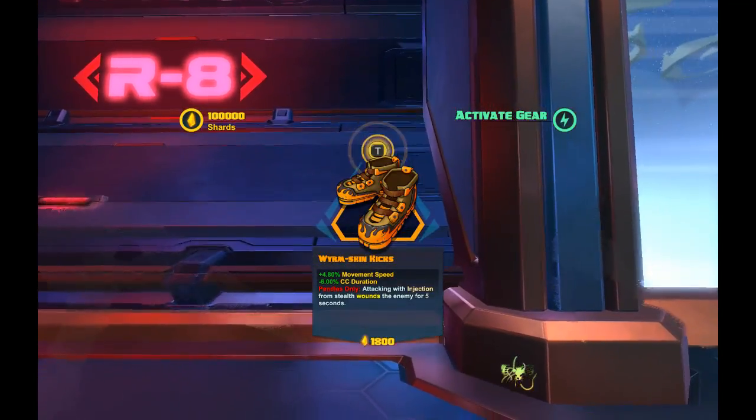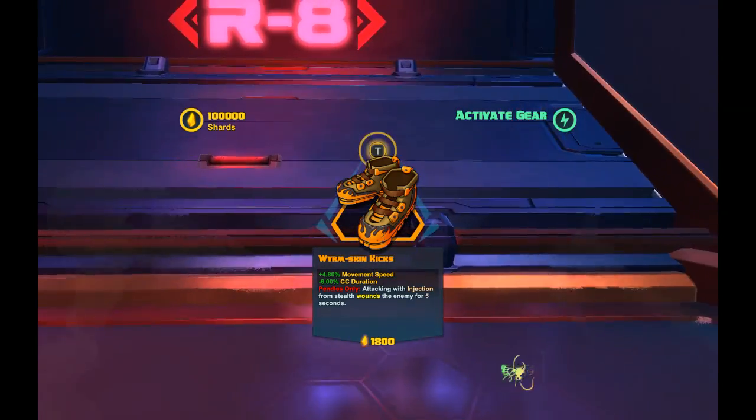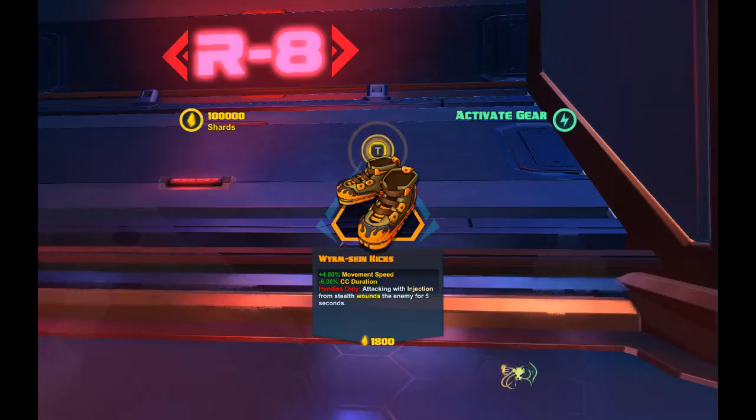So you definitely don't want to do that. Wormskin Kicks is exactly the solution you need, because when you attack with Injection, you're going to wound somebody for 5 seconds. Wound is extremely powerful in Battleborn — it will reduce healing on a target by some 60%, which is dramatic. So if you're Alani and you're thinking you're going to get 1,000 heal off your full stacks, you're going to get 400, which is good, but it's not what you expected.